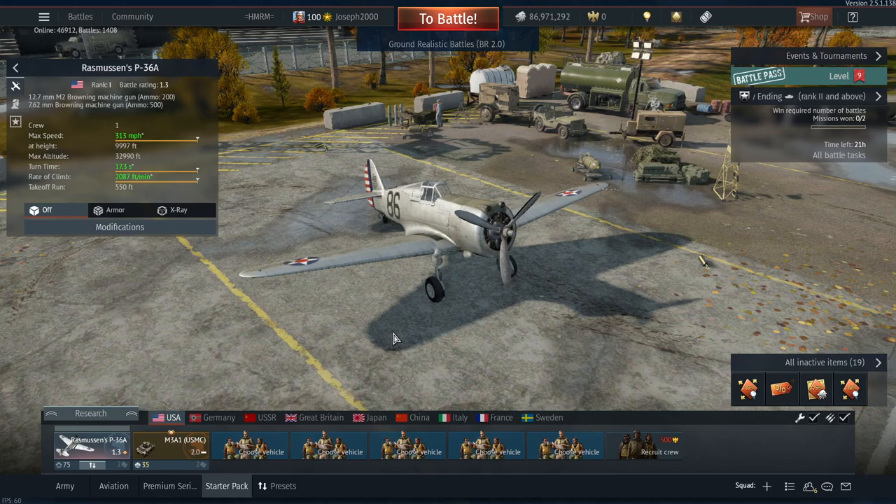I believe his plane is still in a museum somewhere — at least I think so; I can't say I've ever been to the USA, though I do want to. In the game, this plane is no different to the P36A in the tech tree, but why is this thing not a premium is what confuses me. All of the other starter packs have premiums, and it's very unusual to see this — this is the only pack that doesn't have a premium aircraft.